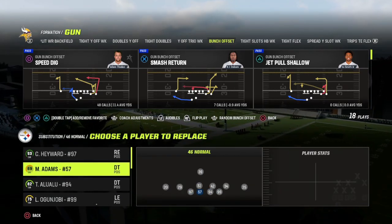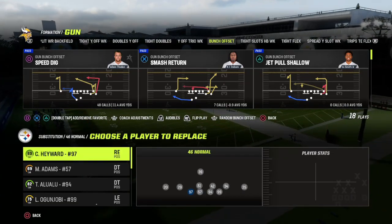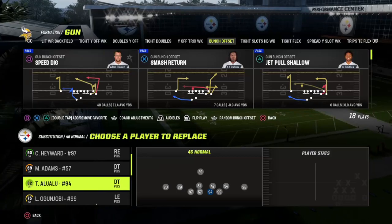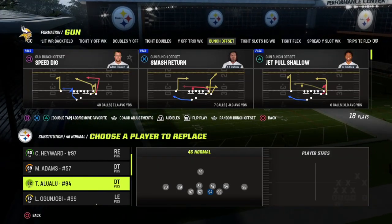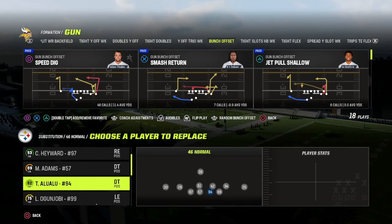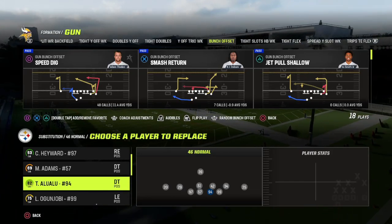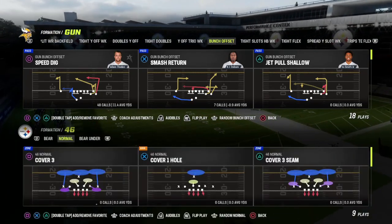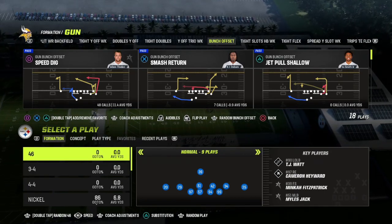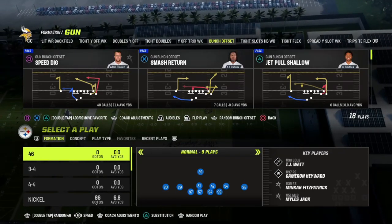The best part about this is it also doubles as very good run defense because we're coming out with four down linemen. If you're someone who struggles to stop the run, this is going to be a decent formation for you. If you run edge threats, this is going to be a very good formation — instead of having an extra outside linebacker, you have a cornerback in that position who can clamp down most routes on the field.